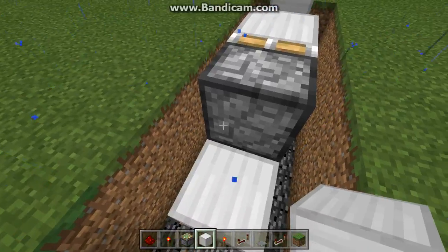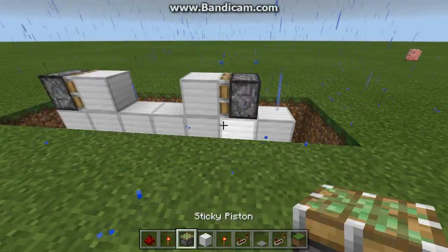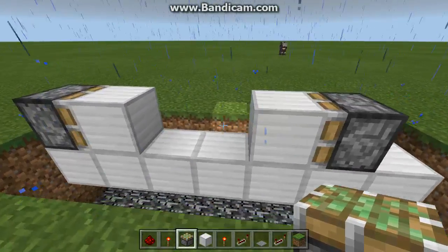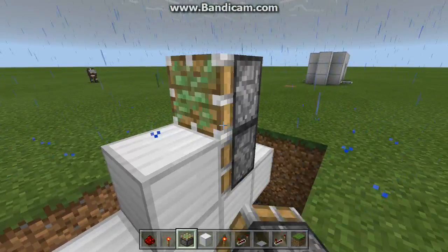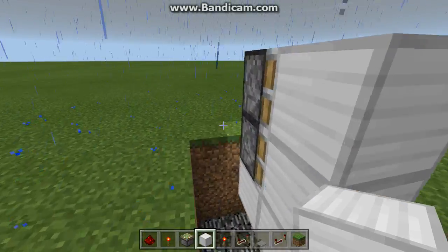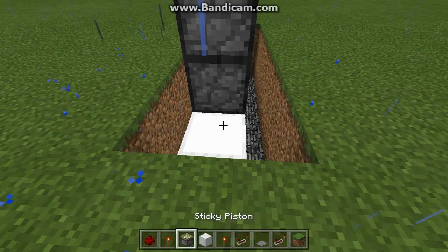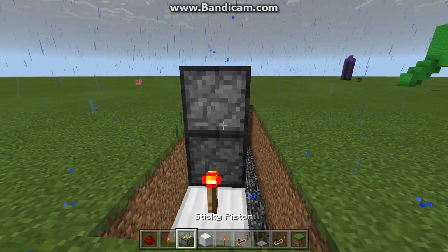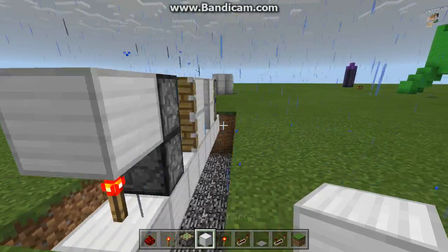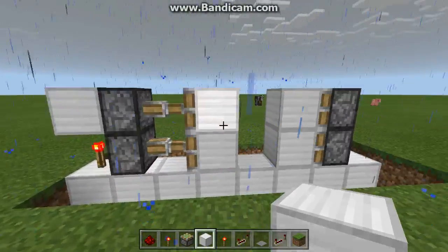Now that we're done with that, let's get our top layer of pistons — like that and like that. Let's place the blocks like this, and behind here we're going to be placing a block like this, a redstone torch, and a block just above. You'll see that one side of the pistons has extended — that is what you want.